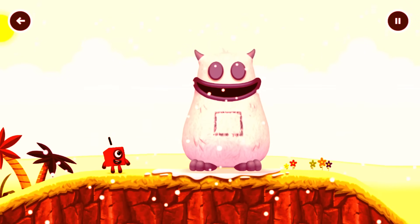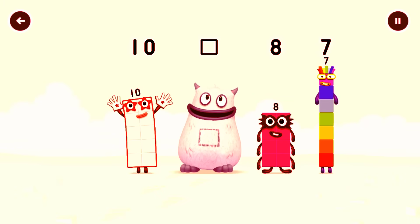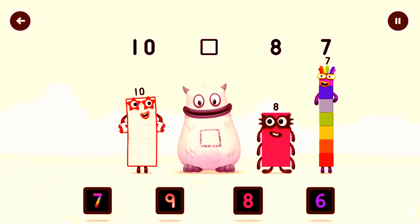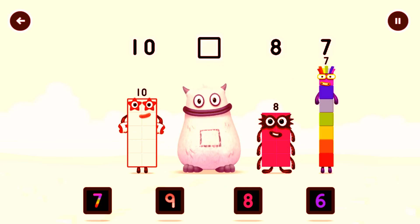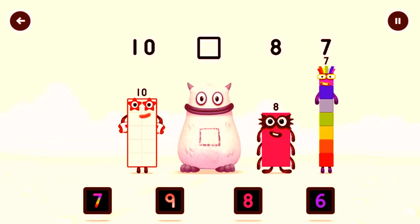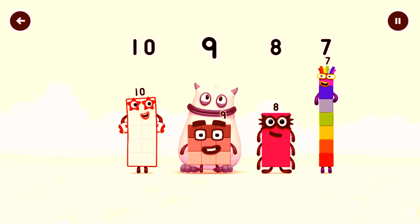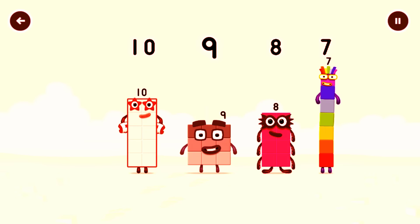Yum yum yum, there's someone in my tum! Find the missing number to reveal who's inside Big Tum's tum. Ten, yum, eight, seven — yum yum! Who's in my tum? Drag them — which number block is missing? Look for the missing number in the sequence. That's right — who's in my tum?